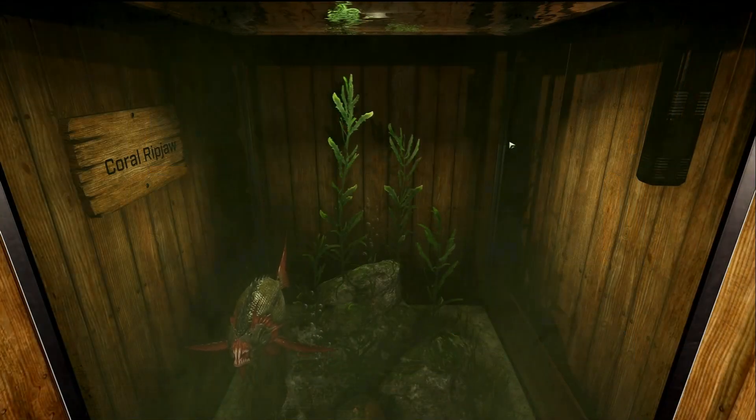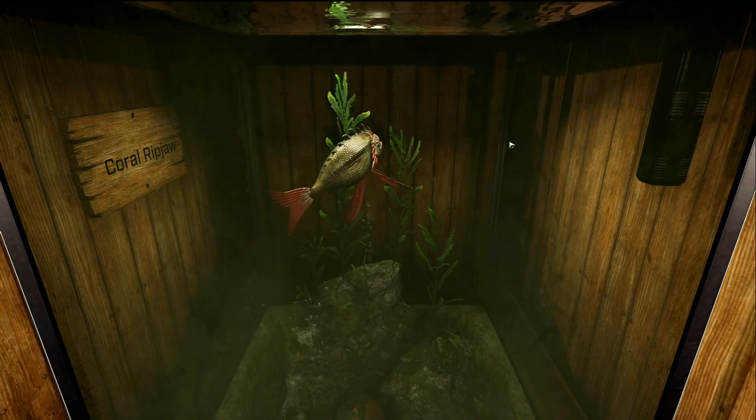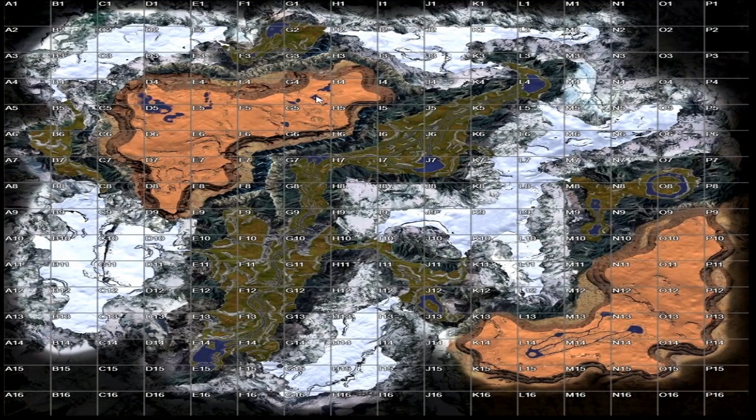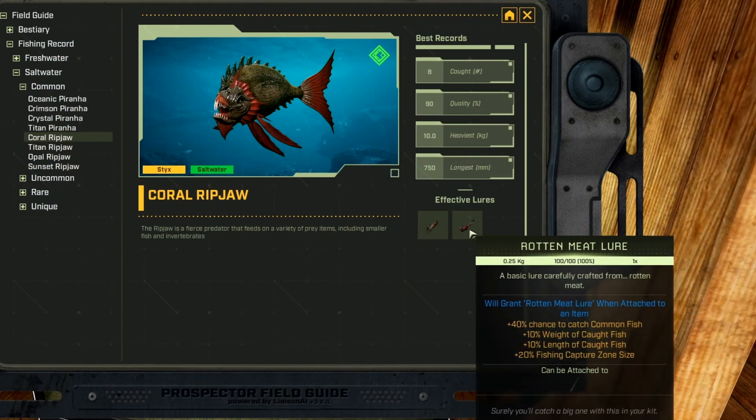Next up we have the Coral Ripjaw, which is a saltwater common fish. This fish is also only found on Sticks — it is located in the Dry Ridge biome and specifically in the west part of the biome in these lakes. Try to search in these lakes and you'll find this fish. Its favorite lures are the fiber lure and the rotten meat lure.